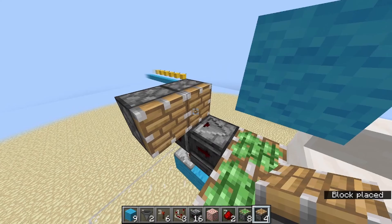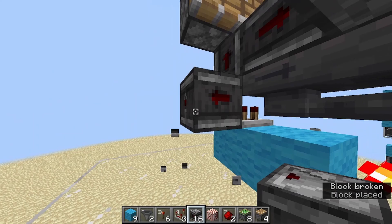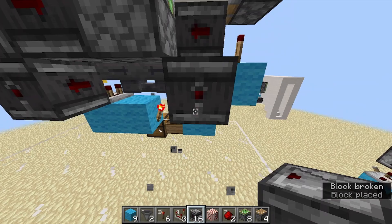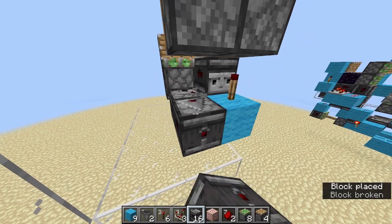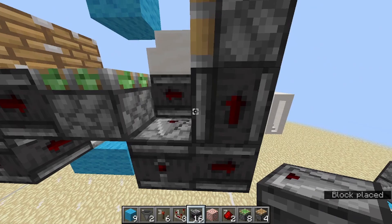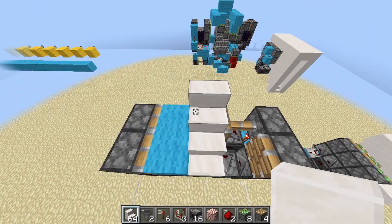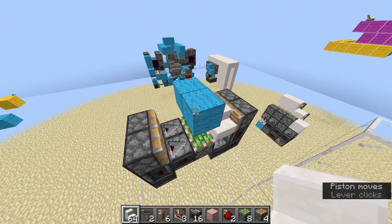For the second one, put all the pistons in the same layout. Then an observer reading the comparator facing this way, an observer running into the piston, and an observer running into the sticky piston. Then place an observer reading the comparator, another observer facing right, and an observer facing upwards into the piston. This pretty much steals the signals from the other one and makes it work, except it doesn't push back up. So it's one layer deeper, only when the stairs are shown. That's the second layer.